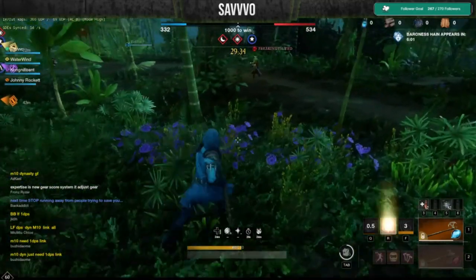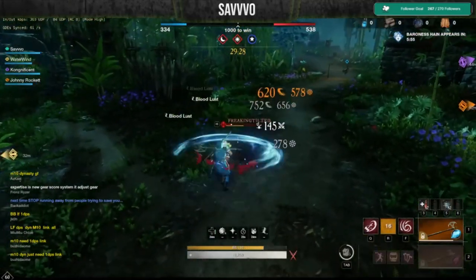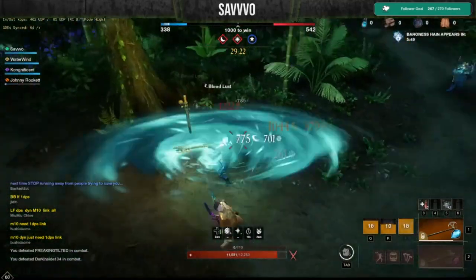Now the overall goal of this build is to pick a target, take them down as fast as possible, and then get out of the situation and rinse and repeat. I'm going to show you how I set this build up so you can kind of play around with it and make it your own.